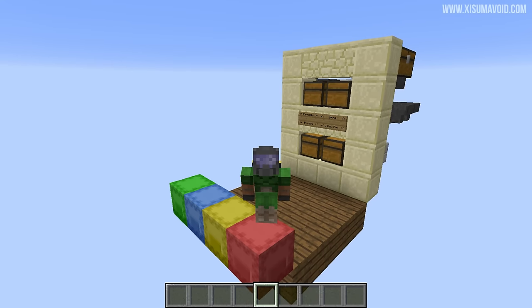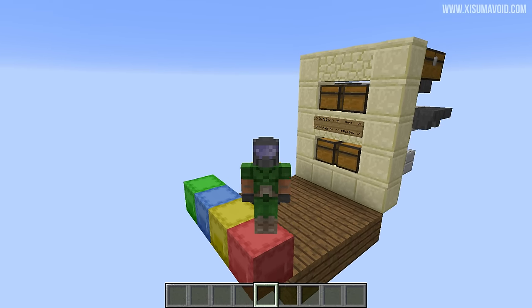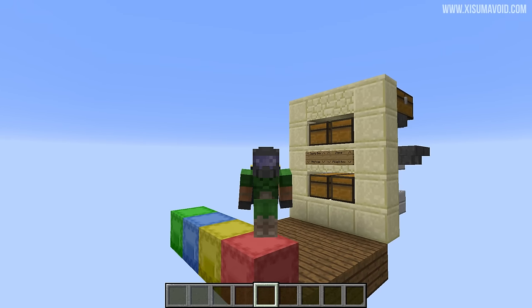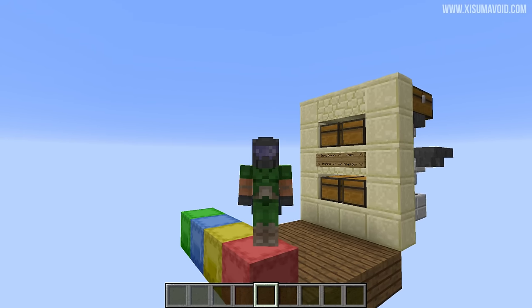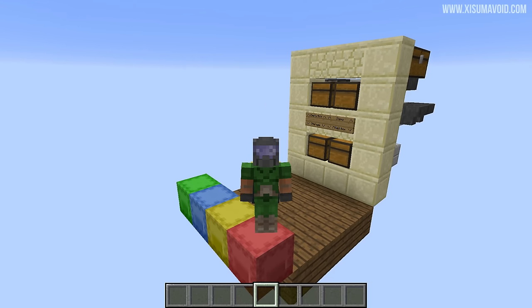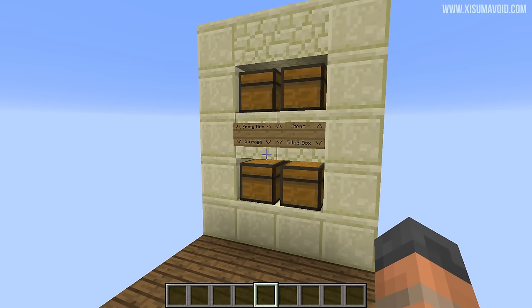Hello everyone and welcome back to another Minecraft 1.11 tutorial. In this video I will be showing you how to build a shulker box filler and loader. This is a contraption that will fill up your shulker box with items for you, just in case you're feeling lazy and you'd rather have a machine do all of the work. So let's take a look at the contraption.